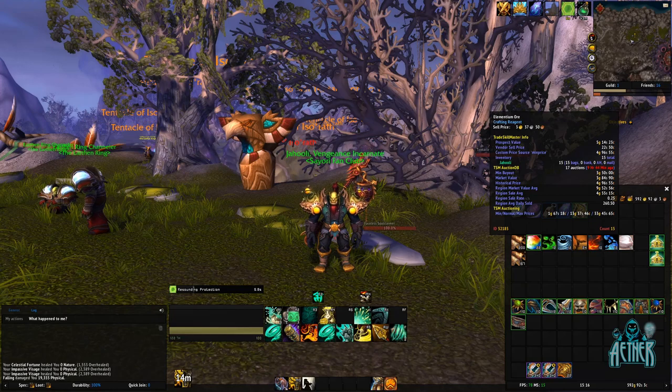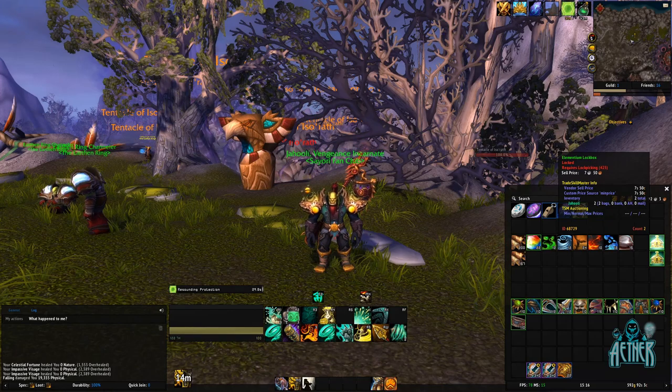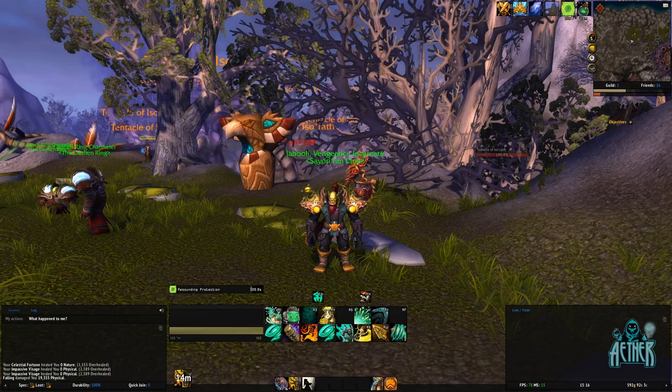After vendoring and selling everything on the auction house, I made just short of 5000 gold. Your mileage may vary as I'm on a high population server, but from the data I've seen, you should be able to make a lot more gold on other servers, even if it takes a little longer to sell.